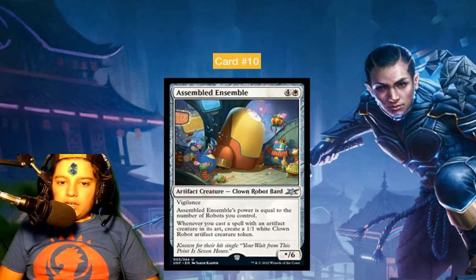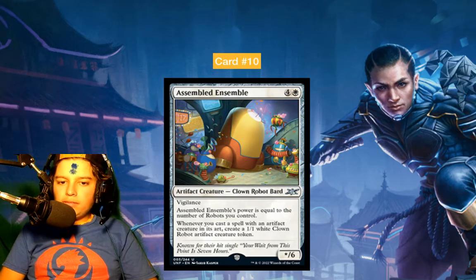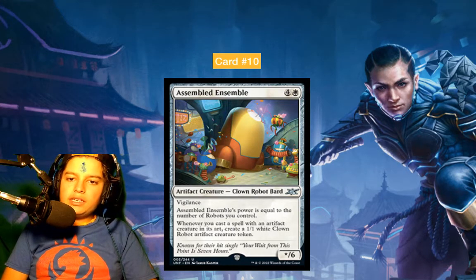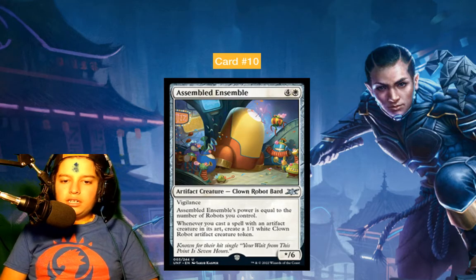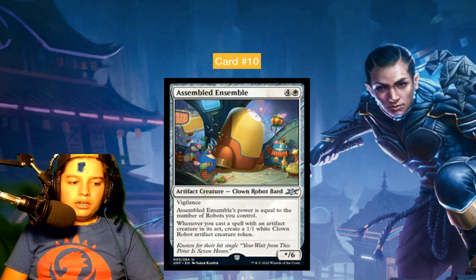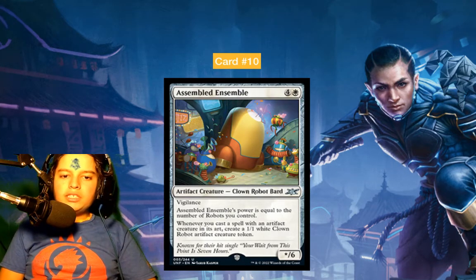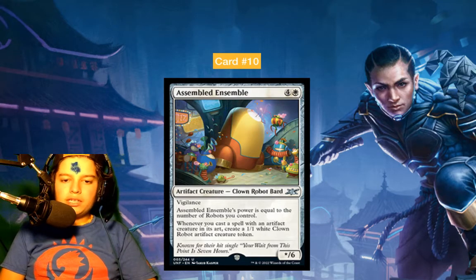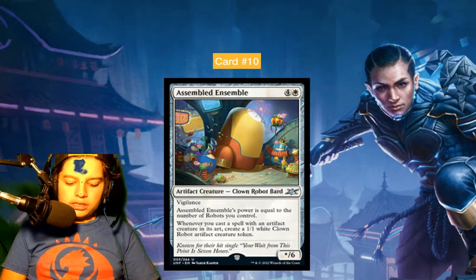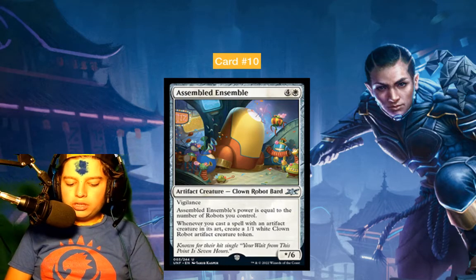This is from Unfinity — the new un-set. They're replacing silver border with acorn symbols: basically at the bottom of the card, no matter the rarity, there will be a symbol similar to the rare stamp. Silver-border cards will now have the acorn shape at the bottom. This set is going to be split between silver border and black border — it's the first un-set to feature both draft boosters and collector's boosters in the same set.